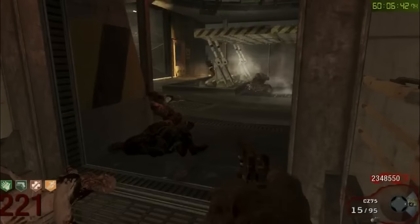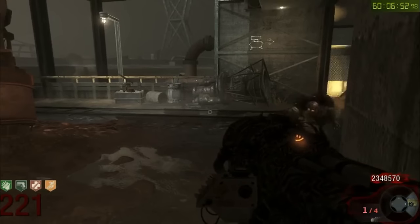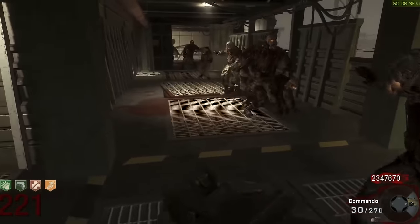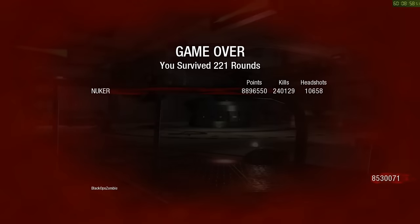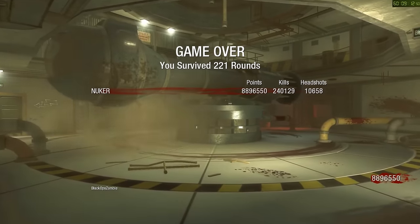After nearly 4 years of round 220-plus being theorized, it finally happened — a near-perfect record. Nuker died 60 hours in on round 221, meaning he had roughly 9 hours of reset left. Assuming he had survived all the way to reset and didn't miss any more instakill rounds, he could have gone round 230-plus. However, before such a round could be achieved, players would need to run Trade Strat all the way up till reset — a feat which had not been achieved before.